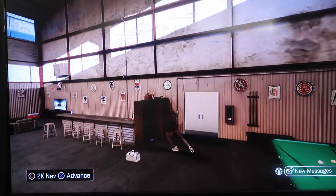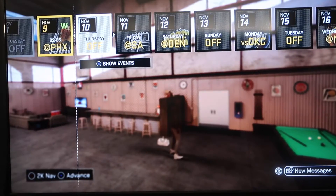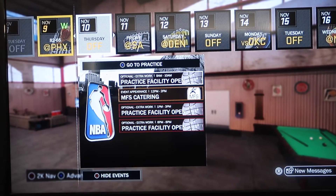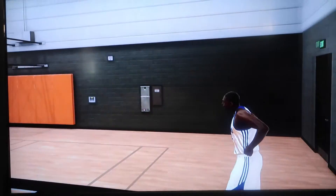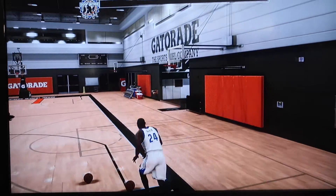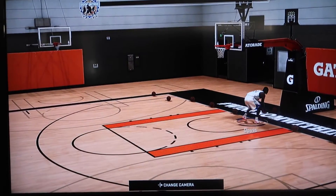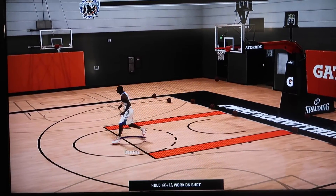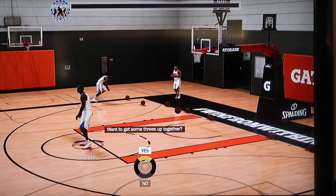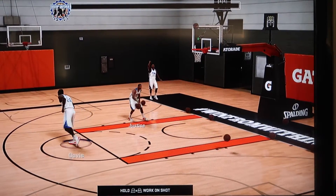Today I'm gonna be showing you how to boost your Doin Work bar. First thing you want to do is go to Practice or Open Facility. Once you're in the gym you can go ahead and grab a ball and start shooting around if you like, but I know that's not what you're here for. Once you get into the practice, they're gonna ask you if you want to practice — go ahead and select No.